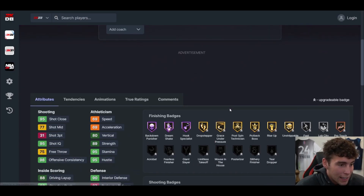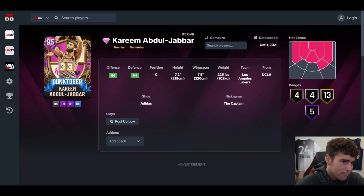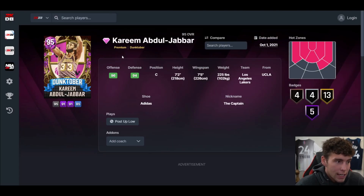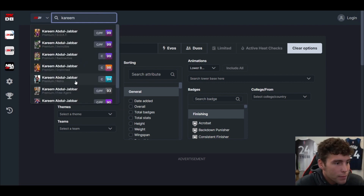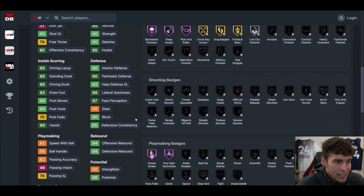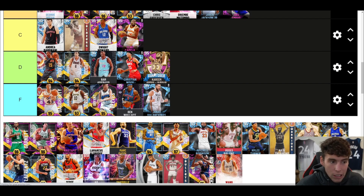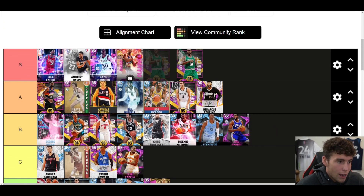Kareem — at least with Kareem Abdul-Jabbar you're getting some Hall of Fame defensive badges and you can compete a little bit better. Joe Val does nothing. Kareem is also 7'2. We are due for a Kareem card — the closest one came out December 18th but they didn't juice him, just made him average. Kareem is due for a card, and if we get a good one expect him to be the top center in the game.